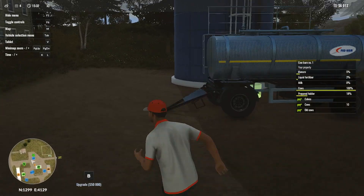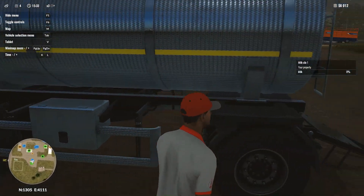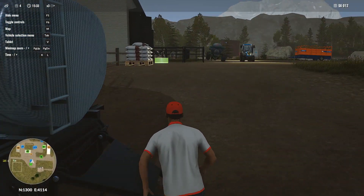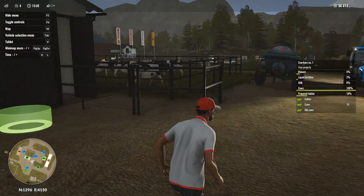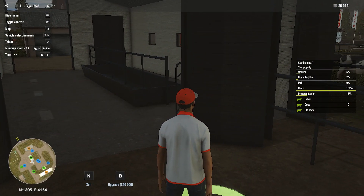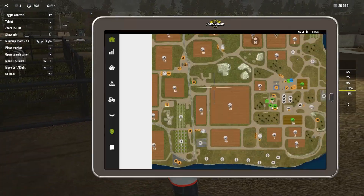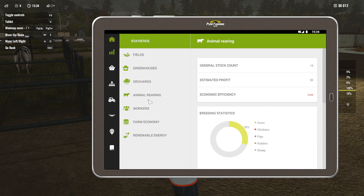It's day 4. These cows should be producing milk by now. Milk: zero. I am so confused right now. But maybe not enough time has passed — it might take a while. I wonder if we can look in our map under statistics, animal rearing. Breeding statistics: 100% on the cows. Economy, efficiency: low.